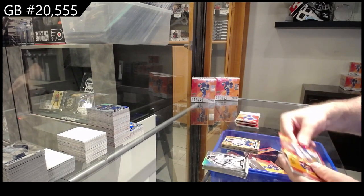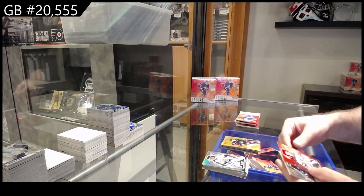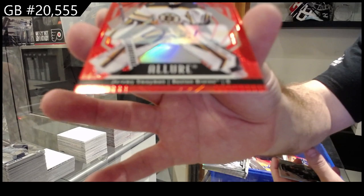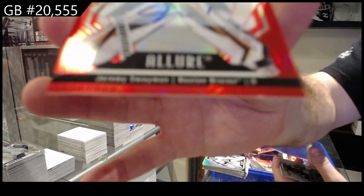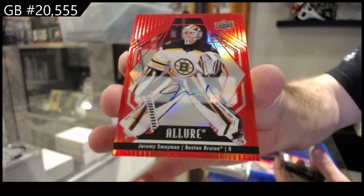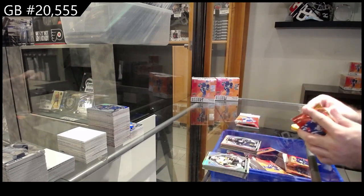Red rainbow rookie of Bureau for Buffalo, color flow of Kent Johnson for the Jackets — that's a good auto. Swayman for Boston — Swayman auto for Boston, though it's a weak signature. And a rookie for the Winnipeg Jets of Sandberg.